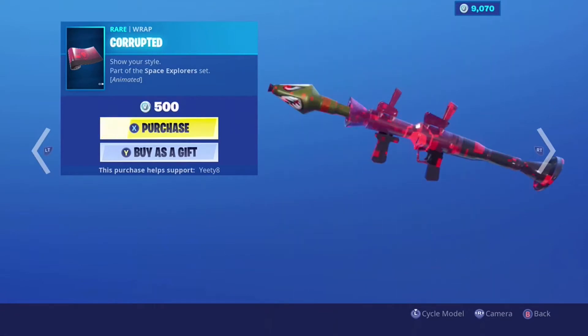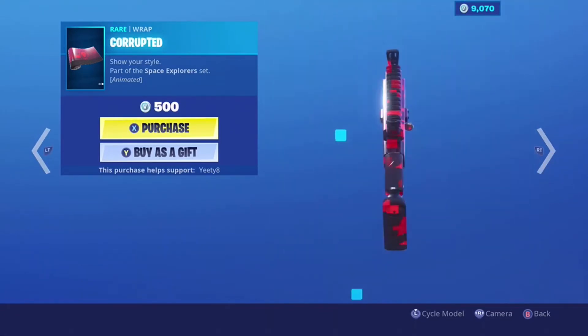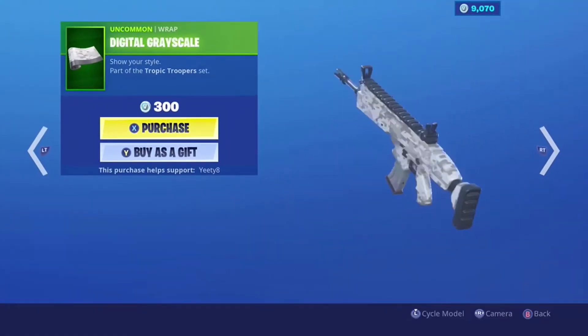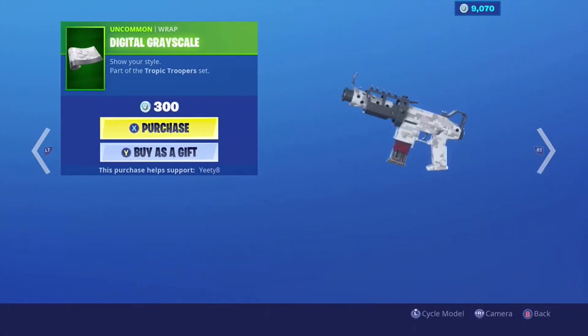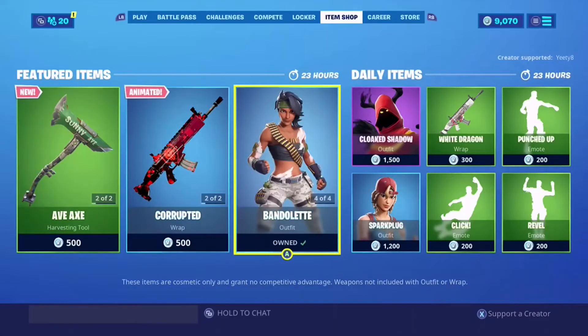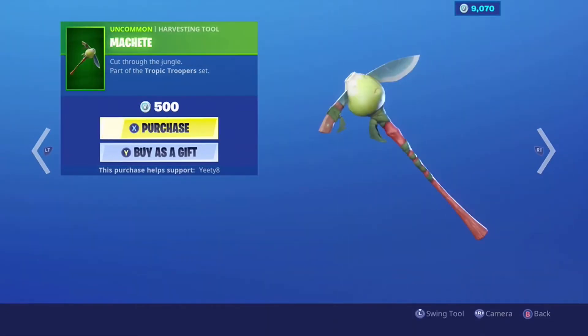Corrupted voyager — pretty cool here, really really cool wrap. Let's check out the styles on this thing. Well, the different guns for it — that is like one of the best in the game. Digital grayscale — this is also one of the best in the game, it's just one of the simple ones. I just think it's really cool.